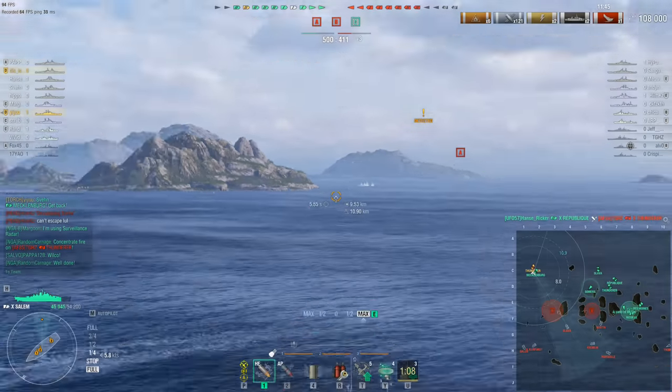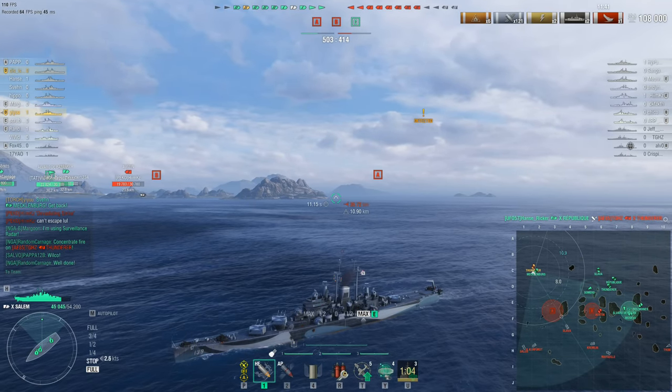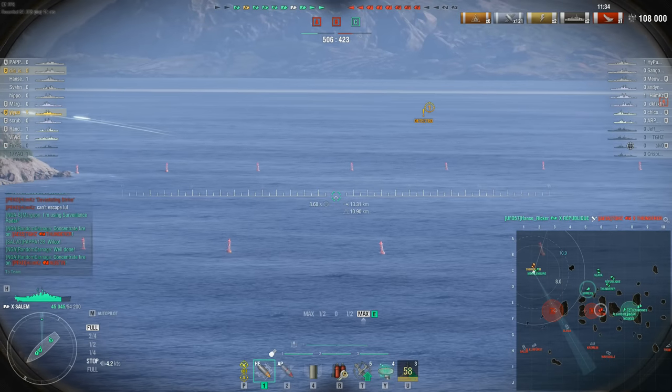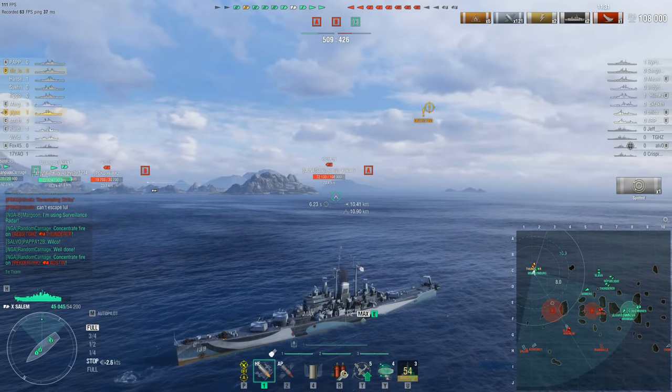The team has just picked up another kill and is now at 500 points. An enemy Thunderer just went down to the friendly Republique — another very dangerous ship. The enemy team are now down two destroyers and two battleships for the price of two of Yi Yu's destroyers.